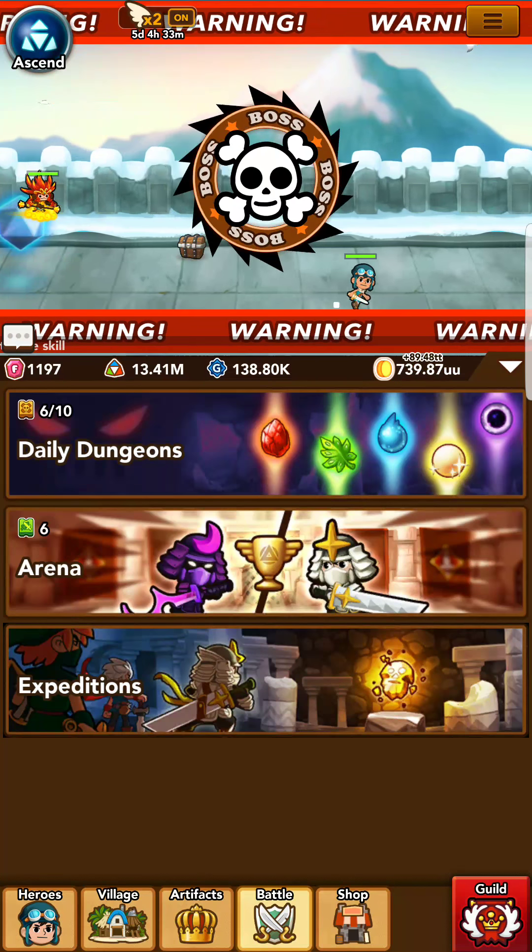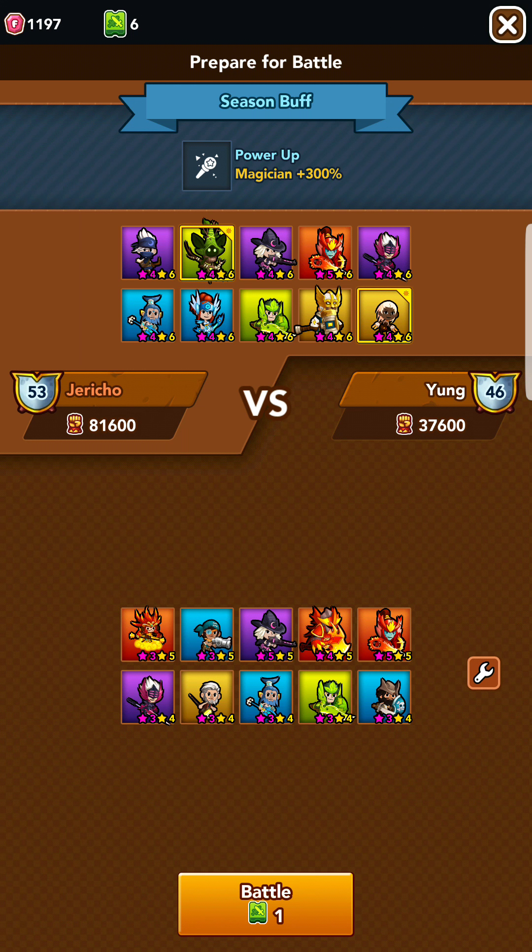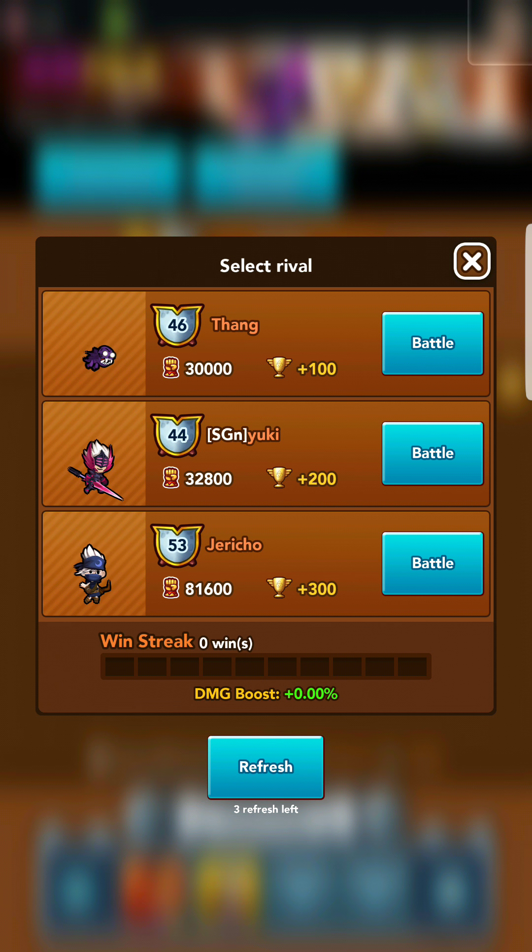I'm going to go ahead and hop into the Arena. You guys should see me losing a lot more today. There's Jericho — I'm definitely not going to go up against you. As you can see, Jericho has an impressive lineup. Look at all of those sixes. That's way too much for me — a 4-6 Tesla. There's no way I can handle that. I almost want to do the battle just for fun, but I'm just going to get demolished.